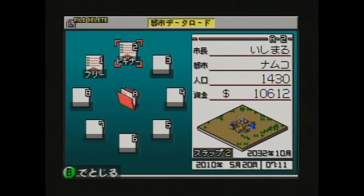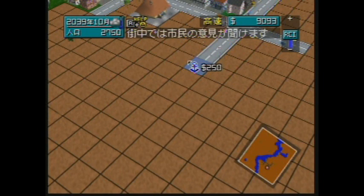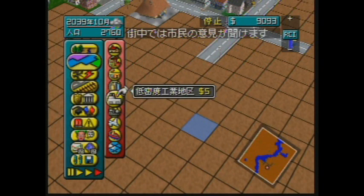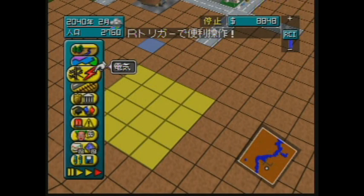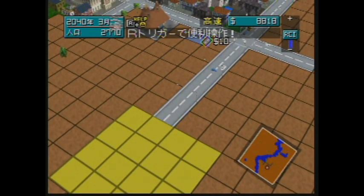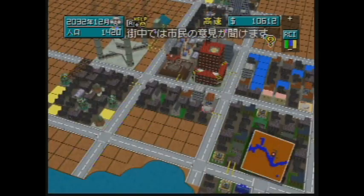One of the cool things about this game is that you can save up to a hundred different cities — that's kind of insane for a console. In addition to that, I'm surprised with how well the interface translates to the N64. A lot of times when you get games ported from PC to console, the mouse and keyboard controls don't translate well, but they did a really good job of letting you open the menu with Z and get through menus pretty easily. My only complaint is that the scrolling can be a little imprecise with the analog stick.